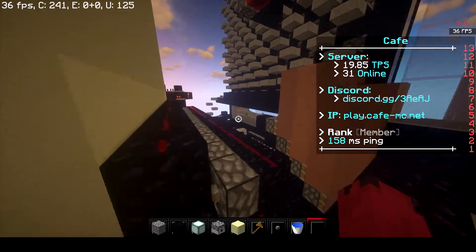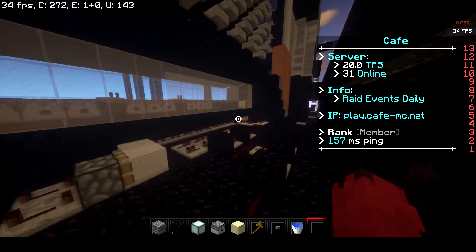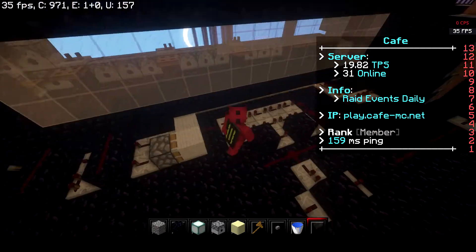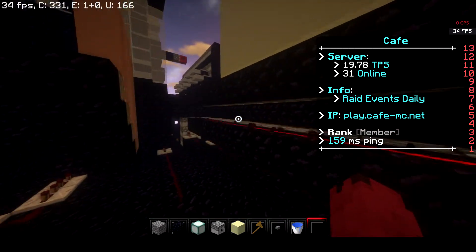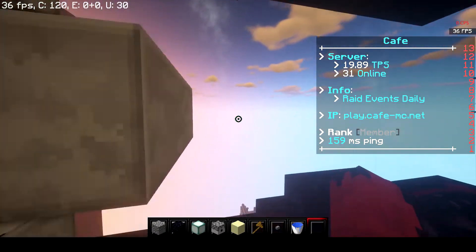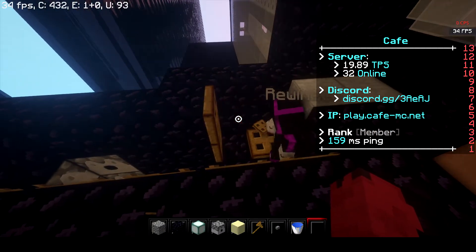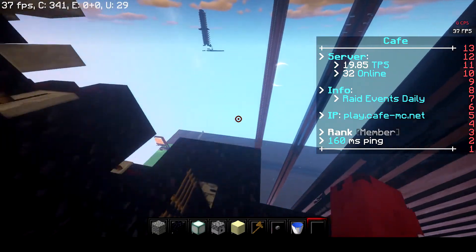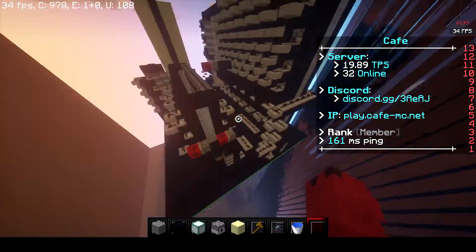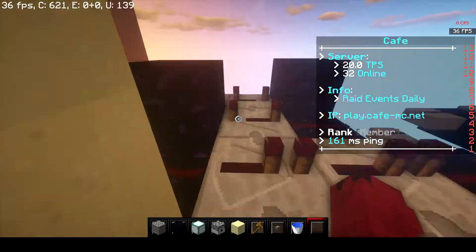Some cannons will work on other servers — this one has a lot of realigners so it should theoretically work on most servers. It's made as a three-second cannon but you can slow it down to four seconds. If you're on a server where stair pairs don't work, you can simply make it a trapdoor pair and it'll work just fine. It's really clean, efficient, and TNT-efficient.